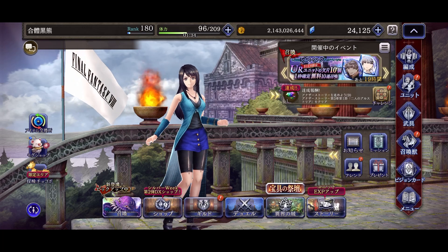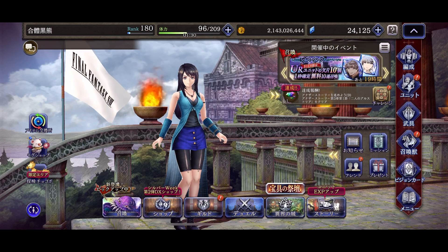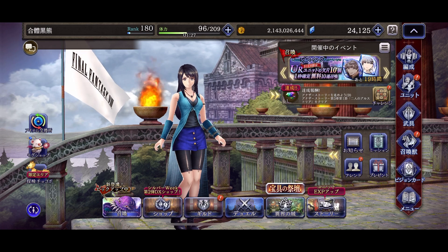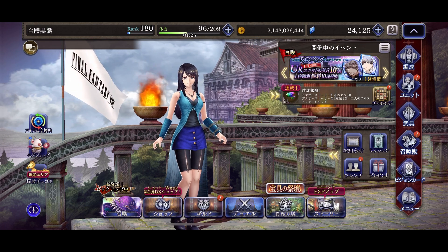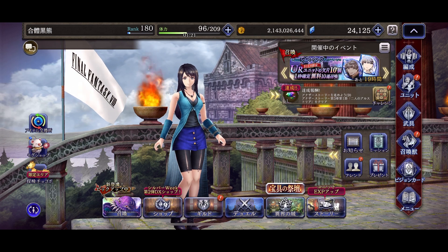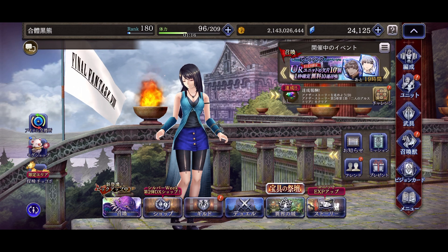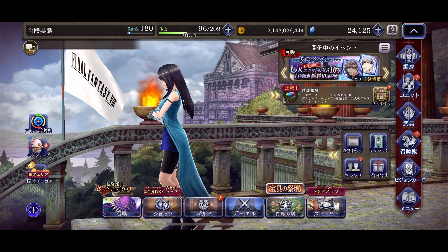KT7 up here. Today I will go over some highlights and give my thoughts on Rinoa, the free-to-get unit from the FF8 collab. She is another roll compression unit, mainly providing haste and healing support, but her AI is more offensive compared to other support units. My Rinoa is still at level 89 — I am still building her.